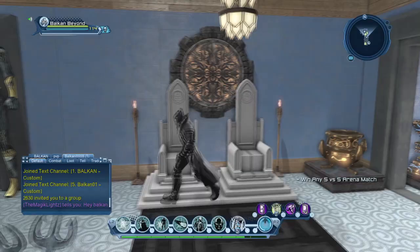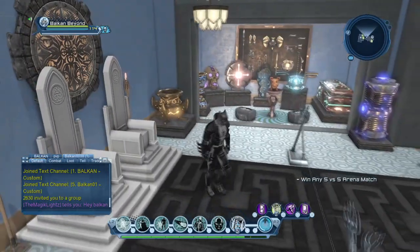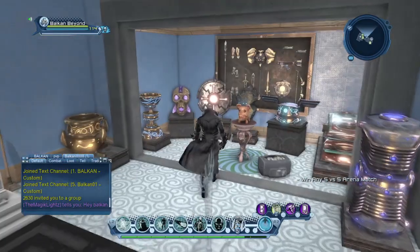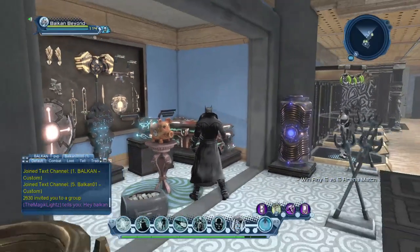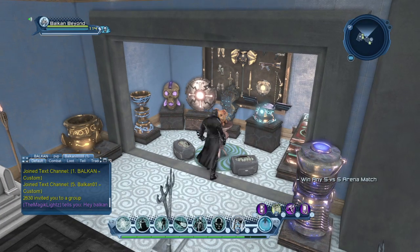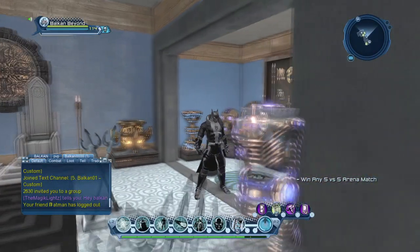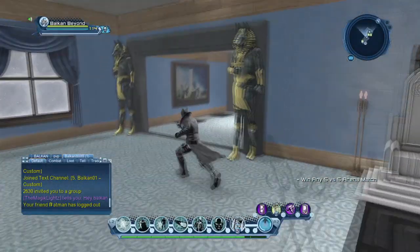Here are my two thrones — one is mine, the other could be my missus, haha. And here is one of my favorite places in the base where all the good stuff is. You can see all my money, the relics, the artifacts — all of them out. I just removed one because it didn't look really special or shiny enough.